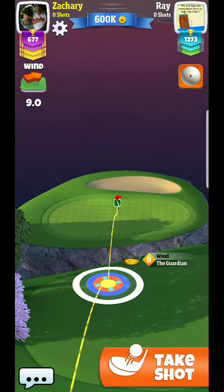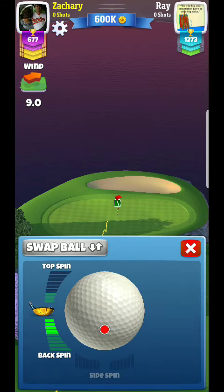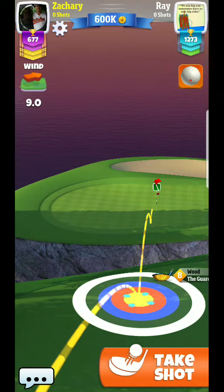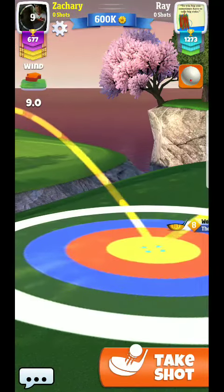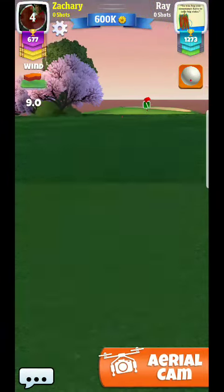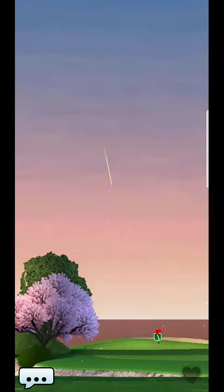We are back for another shootout, and this is going to be a crosswind — a little bit different. One thing I want to mention in terms of wind correction is I like to go an additional 30 percent. Here I'm going to play the wind at about 12 miles per hour, which would equate to max distance for Guardian — 10 rings. You're going to see me go right around 10 rings and use about four backspin on this hole.